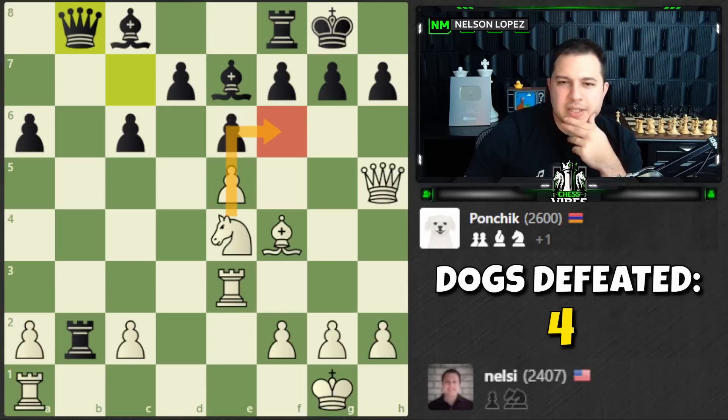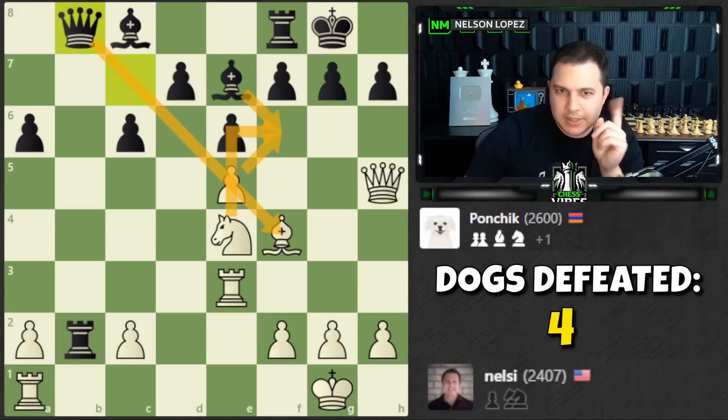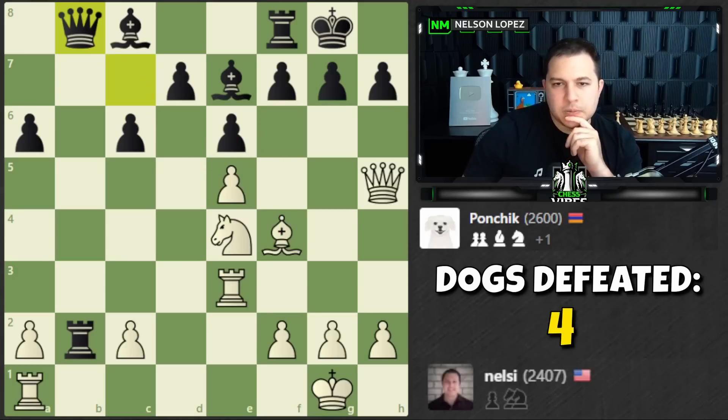Wait — bishop takes, pawn takes, there's this one. I see what Ponchick wants to do. What about knight g5 — bishop takes, bishop takes, or queen takes? That doesn't look as good. Rook to g3 — what if I just shut down this whole checkmate idea by moving my knight here? I could do that — there's no more rook b1 threat. I lose a knight as an attacking piece but I still have my rook coming over.